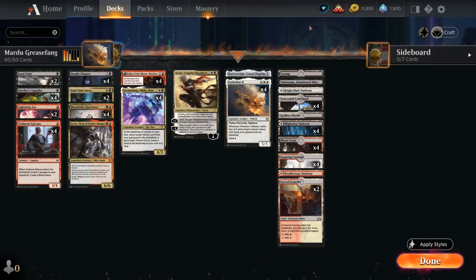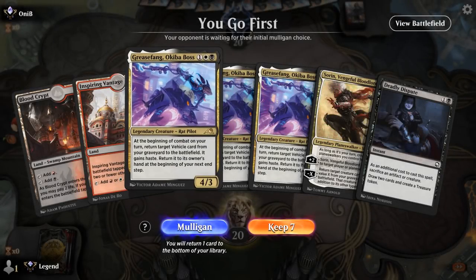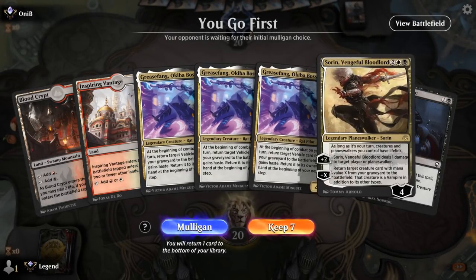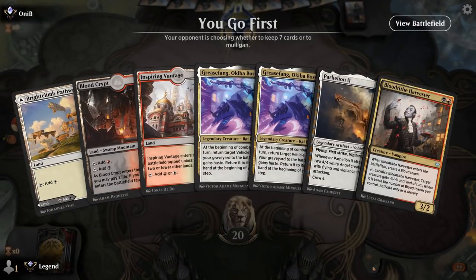So that's our deck — now let's jump into some games. We're on the play and there's certainly no shortage of Greasefang, but the problem is we don't really have anything else going on — no vehicles to reanimate either — so sadly we take a mulligan.